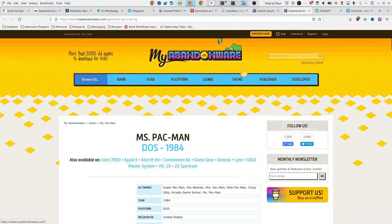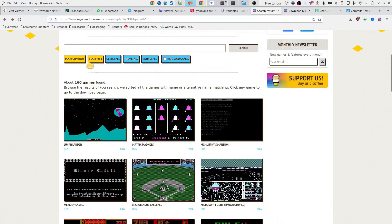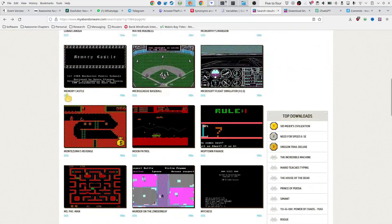It's available from myabandonware.com. I'm using this site to slowly go through all the games of the year. I've set the filter to DOS and at the moment 1984.